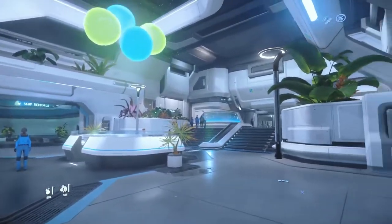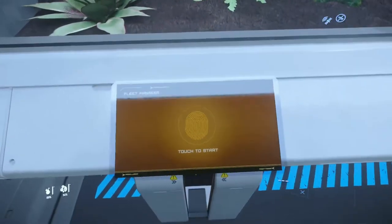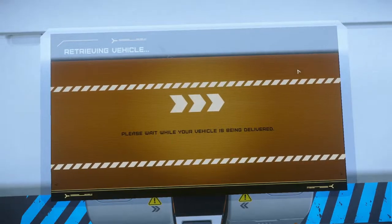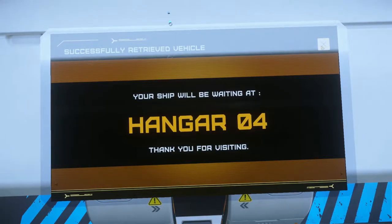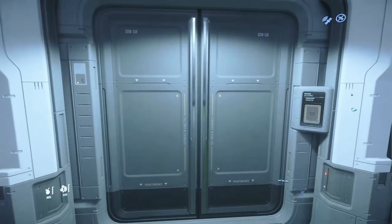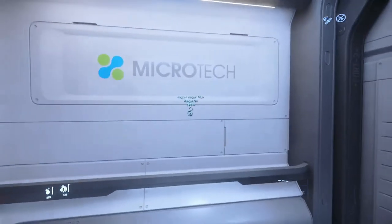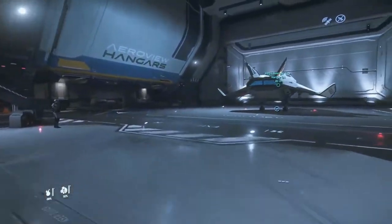Here we are at New Babbage Interstellar Spaceport. You can see over there is a ship rental space, but what we're looking for are the fleet manager panels. We are going to walk up to them, hold F, and click on the screen where we'll see a list of all of our currently available ships. What we're looking for is the Retrieve button. I've clicked on the Avenger Titan and it is going to show us what hangar we need to go to — that is Hangar 4. We are going to turn to our left, head over to the elevator, make an elevator call, and wait for the doors to open. Once they do, we turn to the panel, find and select Hangar 4, and after a few more moments we have finally arrived at our ship.